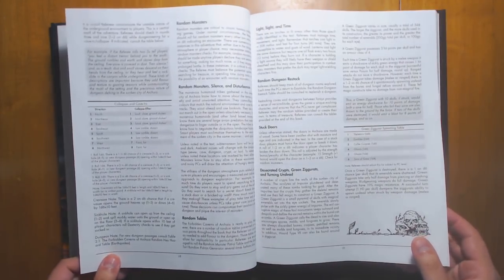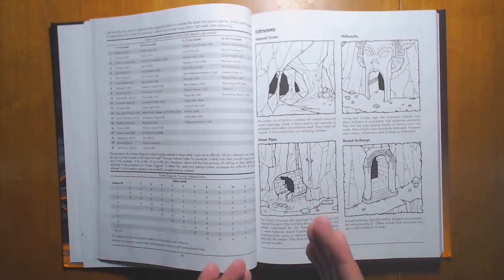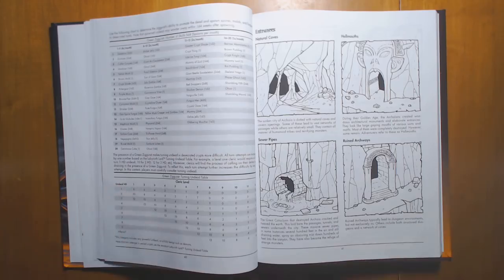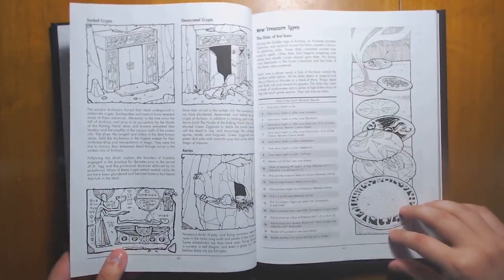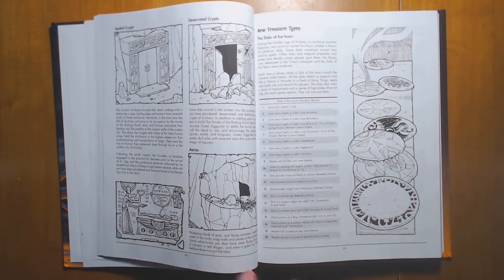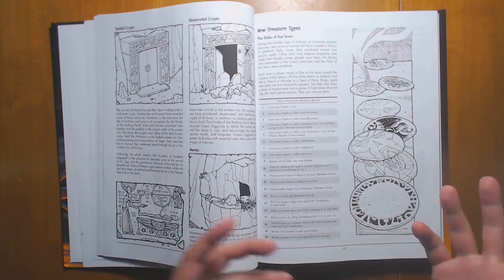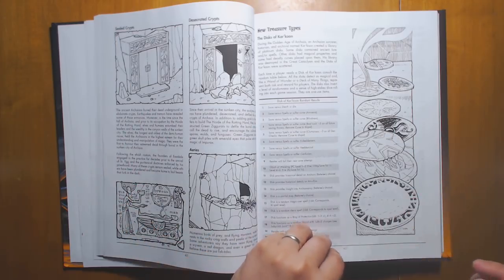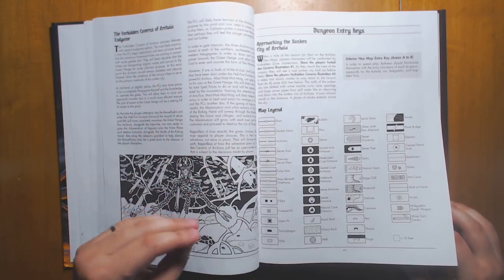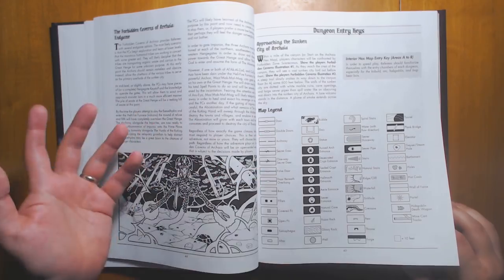It comes with a number of rules for how to scale the sides of these cliffs if you're coming down from the outside rather than taking the main road down. The rules are fairly detailed and gritty, but they could be smoothed over by DMs who don't want that much detail. We have a number of different types of entrances and treasure types. There are the Discs of Carcoon, which are a lot like those tablets from Barrow Maze — you can find these and they add an element of chaos to the game, because when you roll on them it's either really good or really bad, kind of like a Deck of Many Things. There's also an endgame with a story that can play out over time, but it's up to the DM how much of that they include.